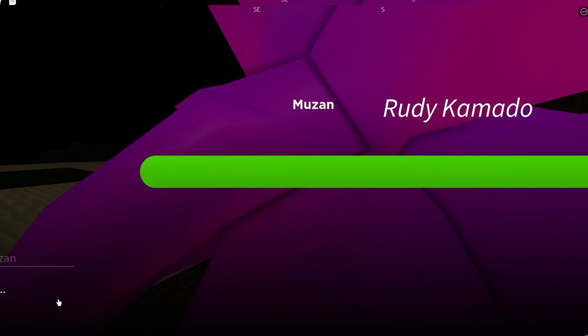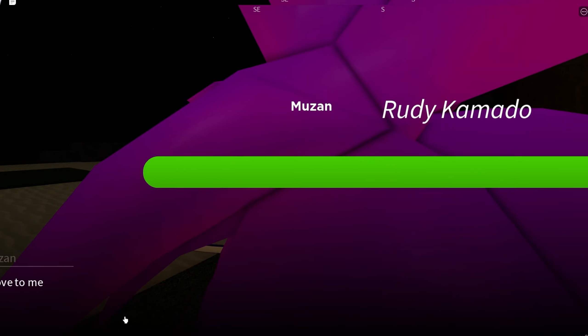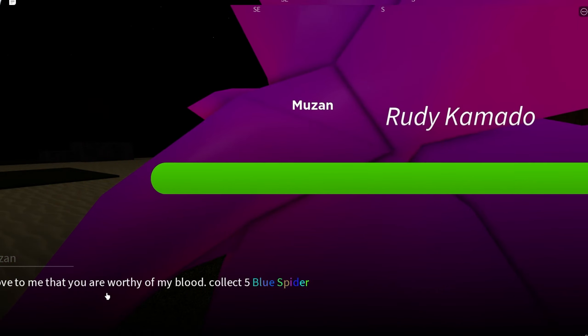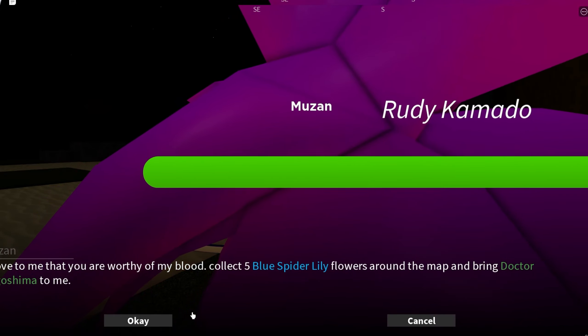Muzan says: 'You want to join my ranks? Prove to me that you are worthy of my blood. Collect five blue spider lily flowers around the map and bring Dr. Higoshima to me.'